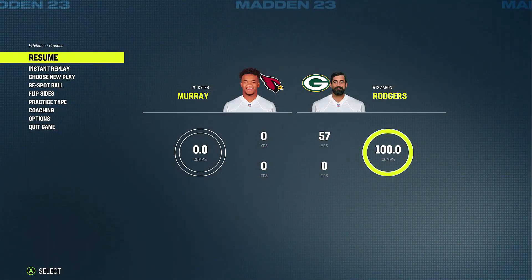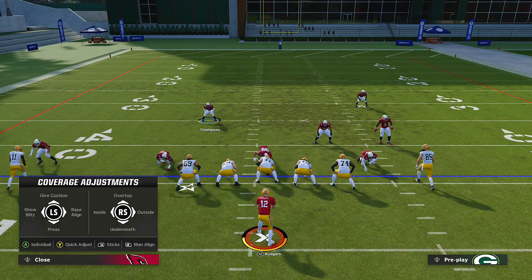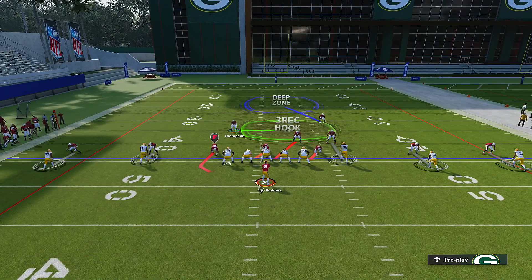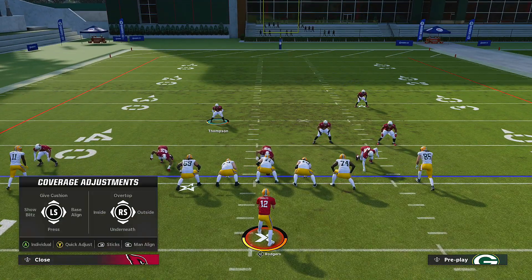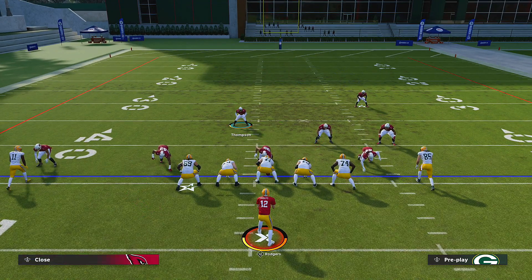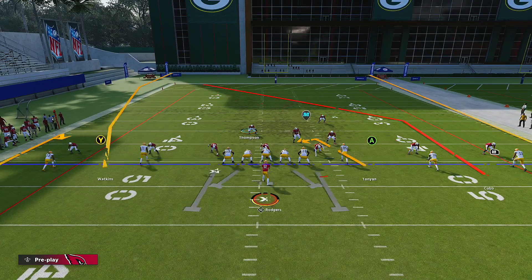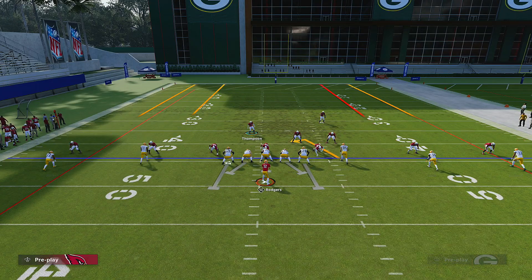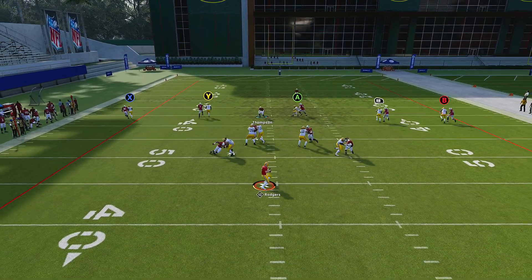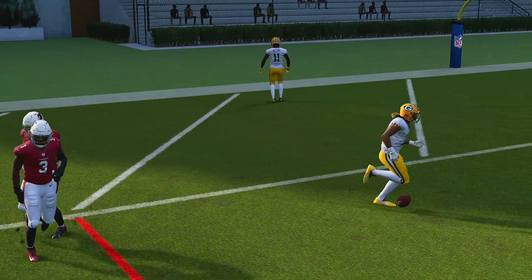So how do you shade over the top? We're in Cover One Robber Press - you press Y or Triangle, then right stick up for over the top. Your defensive backs will play over the top of the receivers. However, if you go underneath - Y or Triangle, right stick down - you're asking to get cooked. Underneath is for short yardage situations and drags, but if someone sends everybody deep and you're in underneath, this is what starts to happen.